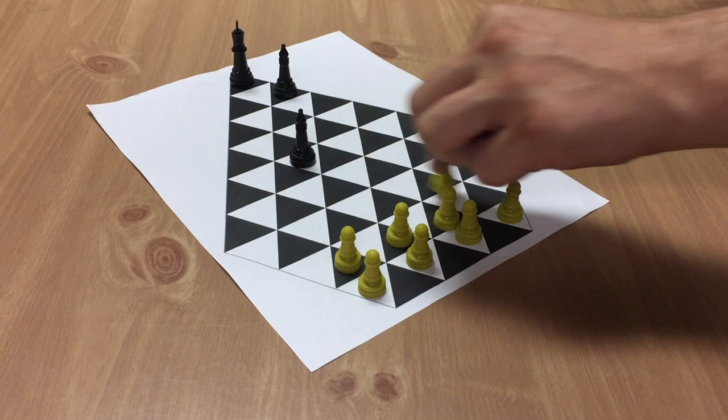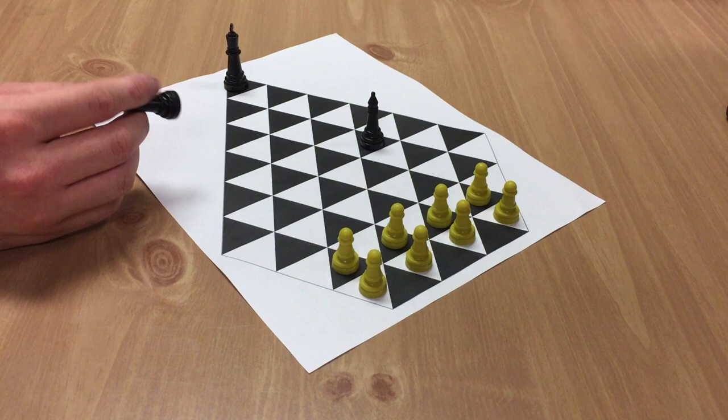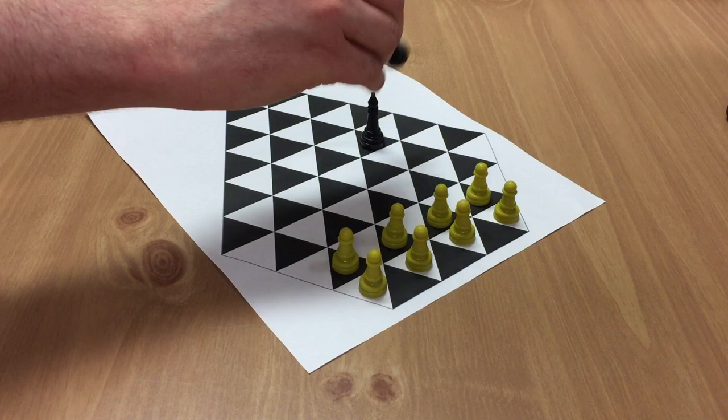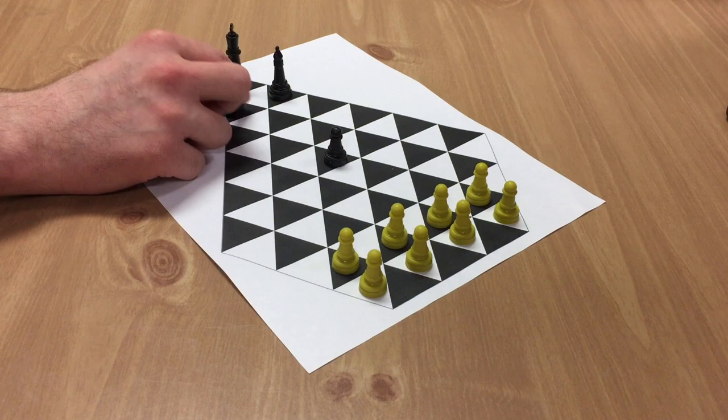The next piece is the priest. The priests have a very interesting ability where they can teleport — not to any adjacent space, but to any space adjacent to adjacent spaces. In other words, if this piece is on a black space, you can go to any of the surrounding black spaces. It's always going to be the same color as the piece you're teleporting to. This can be any piece — a pretender, or even the crown.